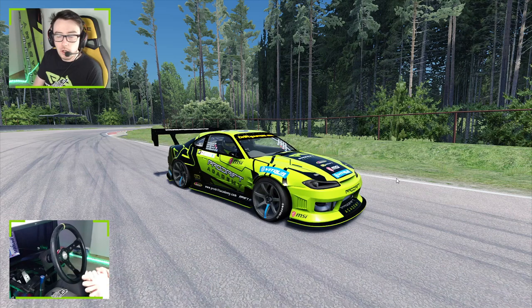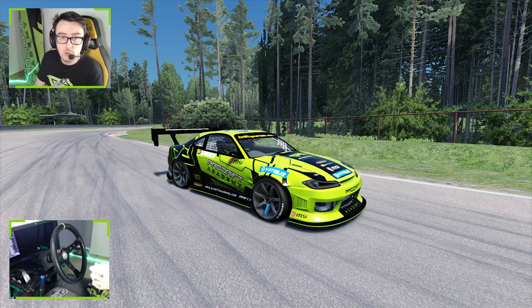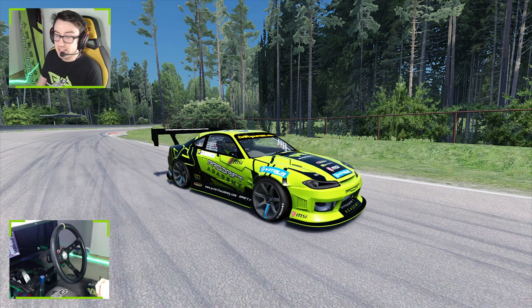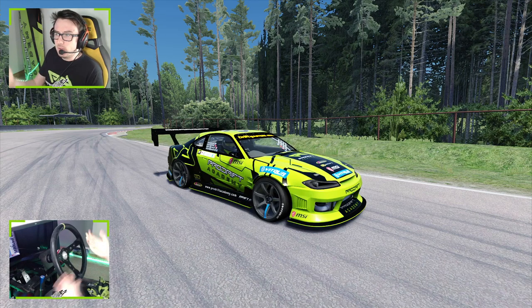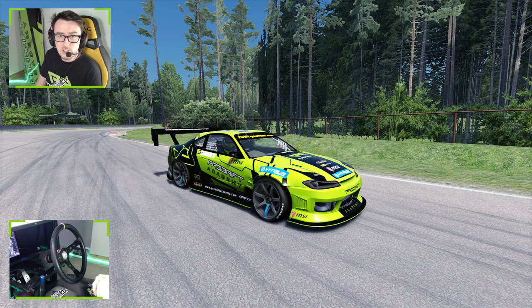I'll start driving and do some talking at the same time, showing you some bits of the track to look out for. Before we go anywhere, let's check out the car we'll be using — that's going to be the Proto Academy S15. You guys would have seen this in the virtual championship and we decided to transfer it over to Driftmasters Virtual Championship because this car is an absolute beast. What's the point in changing something if it works perfectly? We're doing pretty well with this in the VDC championship, so why not use it for DMVC?